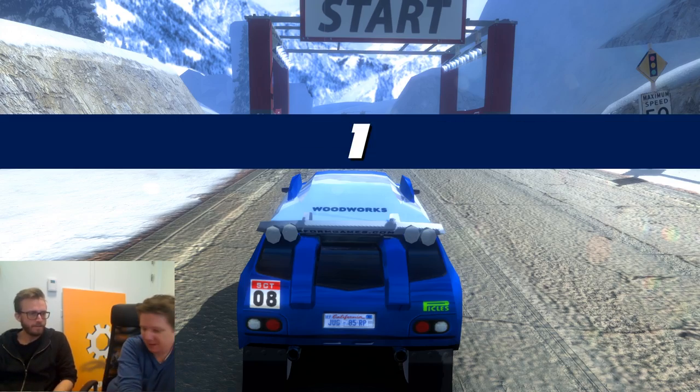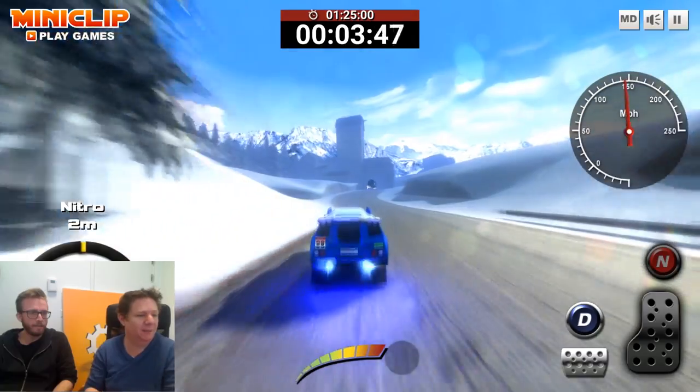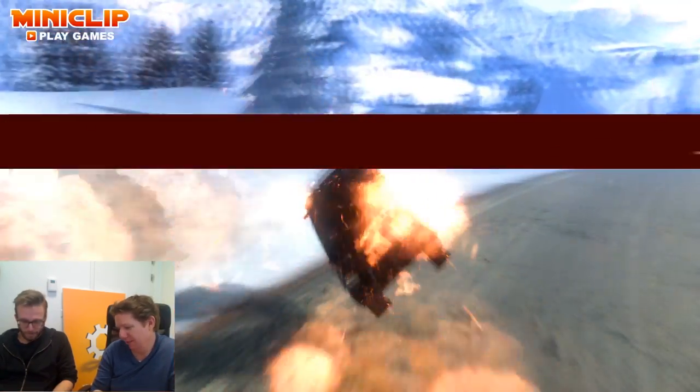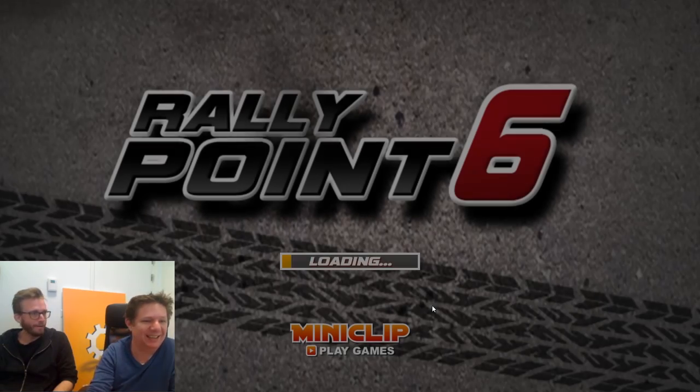Remember to push the stick forward. No, I'm just going to nitro it all the way. What's drifting? B. What's exploding? Y is exploding. No, no, no — you just have to hold the A button down for a very long time, then you explode.